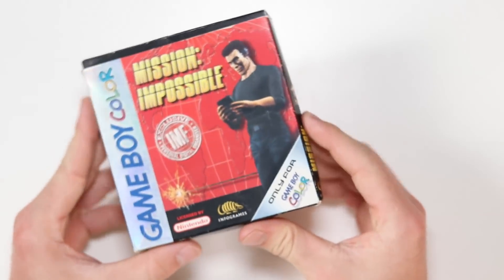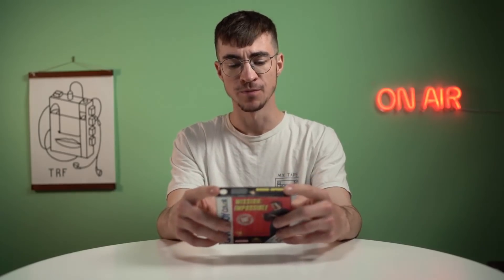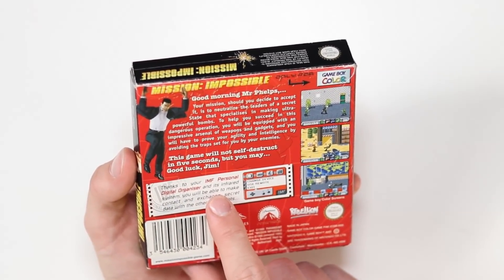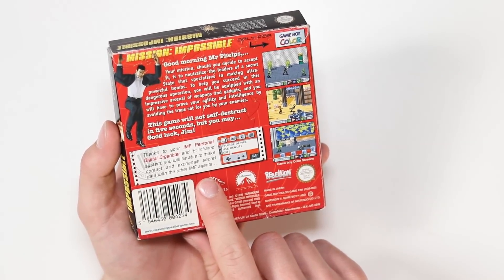So this video is about a Mission Impossible Gameboy game, which looks to the naked eye like a completely regular Gameboy game, and it is — it's a great game, a really fun little action shooter. But we're not going to be taking a look at the game in this video, because as the title suggests, this thing can do something in real life. On the back of the box it says, thanks to your IMF personal digital organizer and its infrared system — which is obviously talking about the Gameboy Color — you will be able to make contact and exchange secret data with other IMF agents. Hmm, what could that possibly mean?